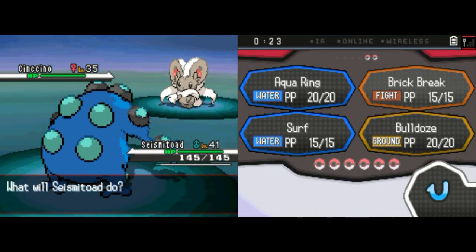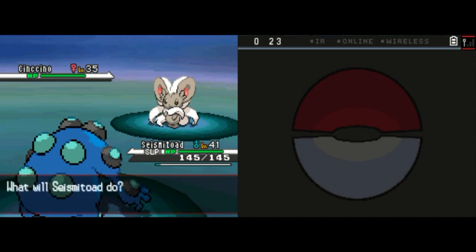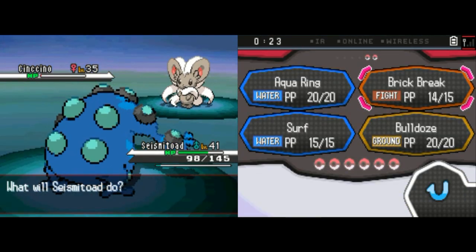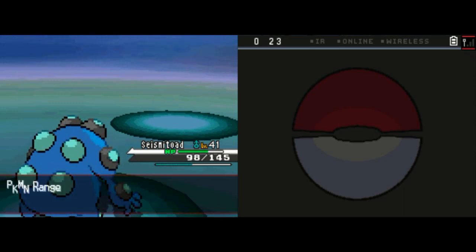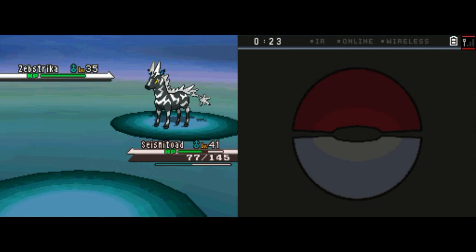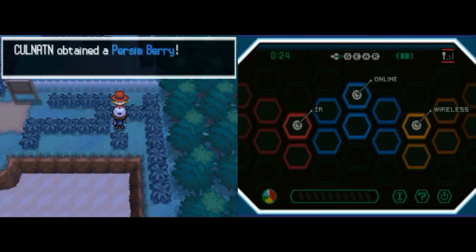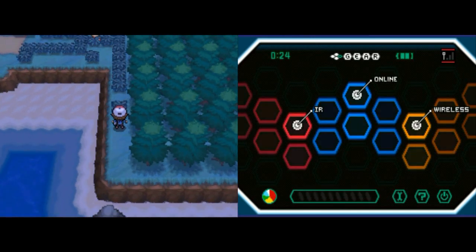This Ranger has a Cinccino at level 35, a Normal type, and it's pretty fast — faster than Seismitoad. It goes for Sing so I'm asleep. Thankfully it doesn't have Skill Link, otherwise Tail Slap would have hit five times every single time. We wake up and finish it with Brick Breaks, which are super effective. Then he sends out his own Zebstrika at only level 35. I don't flinch from Stomp, and I kill it with one Bulldoze from Seismitoad. Seismitoad almost grew up to level 42, and we get another Persim Berry for defeating this Ranger.